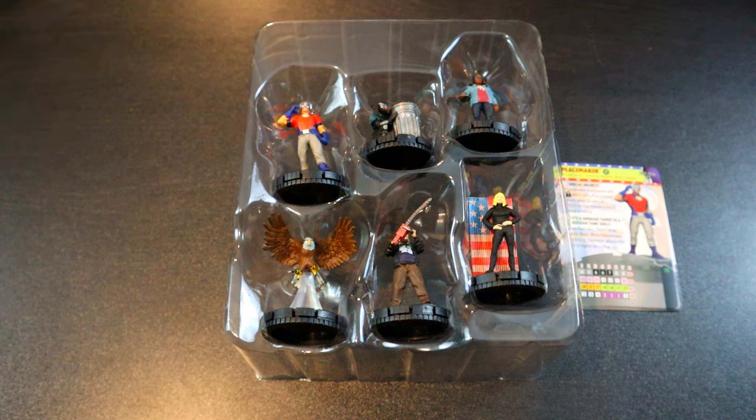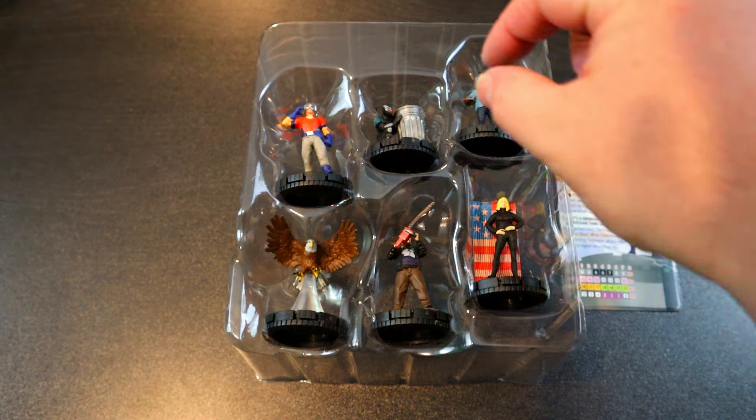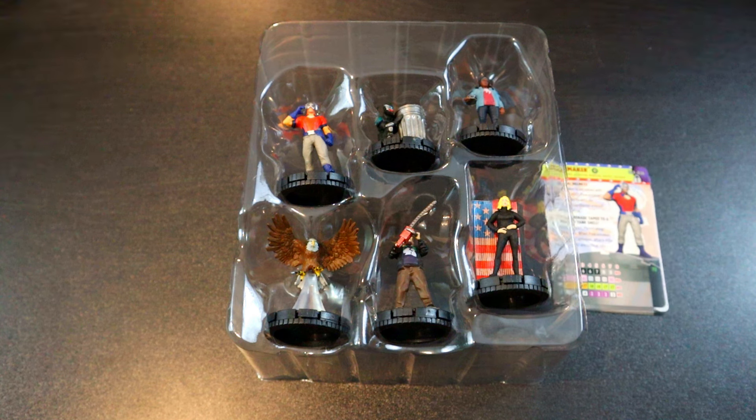I like this set a lot. If you're a fan of the show I definitely recommend picking it up. The only downside is we didn't get an actual physical helmet equipment object — it would've been nice to have, but you can use any random piece of terrain or an old object as a stand-in if it ever gets dropped on the map. Everything else is great. And that equipment is really good even if your character isn't named Peacemaker — for 10 points, all of those options are really strong, so I wouldn't mind getting any of them at any given time.